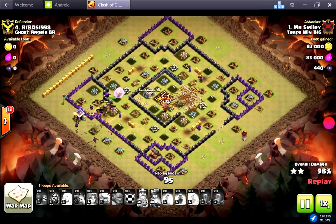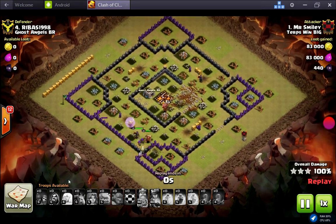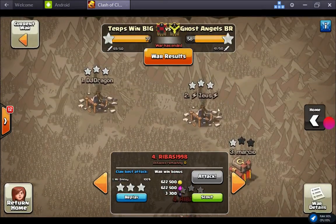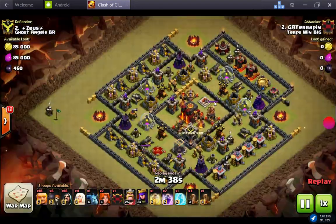So if they nerf Valkyrie again, I'm hoping they consider that Town Hall 10s really like three-starring and we'd like to keep it that way. Another nice three-star by me — actually a six-star war including my mini. Let's go ahead and watch the bowlerless raid comp.